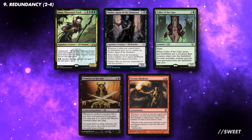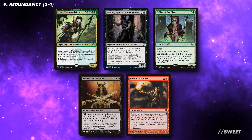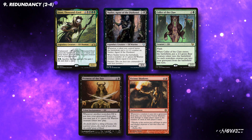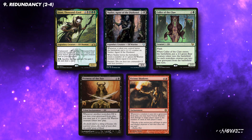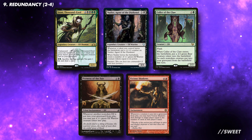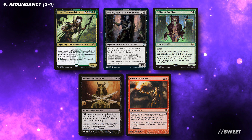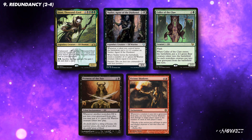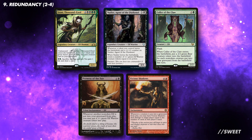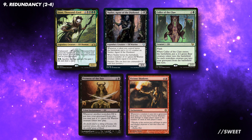One of the biggest issues with a tribal deck is what happens after a board wipe, as it can be very hard to rebuild. Adding black to the elf deck gives us extra redundancy that we normally wouldn't have access to. Nadir already gives us a board state in case of everything being wiped, and although Izoni doesn't make elves herself, the ability to create an instant board state will be really powerful on an otherwise empty board. Caller of the Claw is much more situational but can be devastating at the right time. I would also consider Vicious Shadows, as this can deal an immense amount of damage to our opponents when there is a board wipe, making them think twice about doing so. I would personally run at least two of these effects.